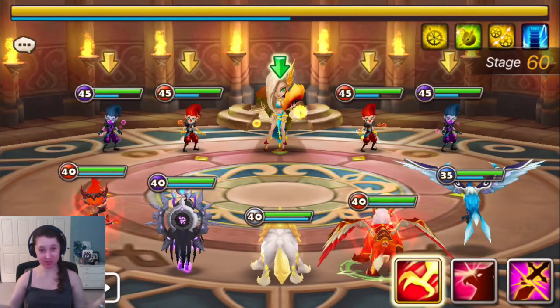Hello everyone, Orange here. Welcome to another video. Welcome to my April Trial of Ascension series where I go over the strategies that I use to beat the boss levels. TOA normal is on farm mode for me right now, so I'm doing these videos super rapid fire, making them very concise with a lot of information. So today we are on level 60.